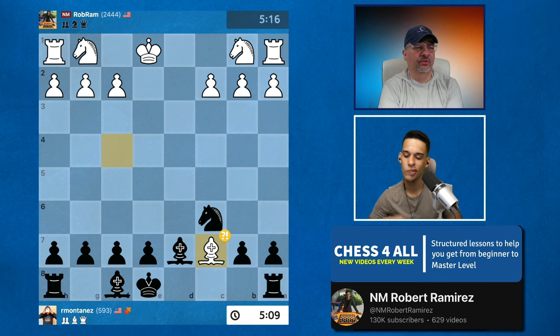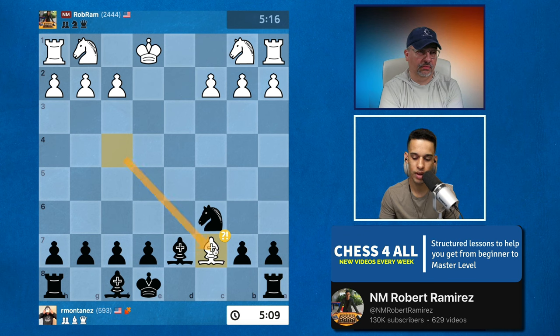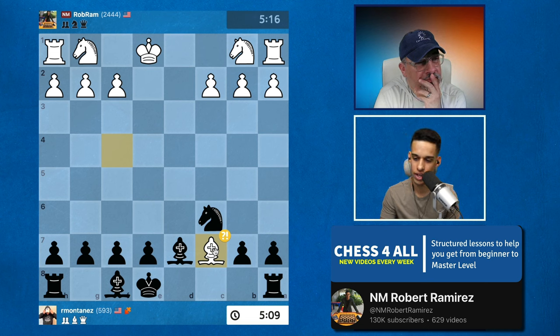My first candidate move is just to move my pawn to g6, fianchetto my bishop, and get ready to castle. Yeah, you could do that definitely. But I just want you to know that even though they got the pawn back, they were not supposed to — if they get it, there are complications for them.